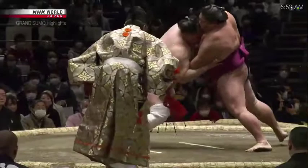Denying Mitake Umi any chance to get something going — he can't get an inside grip, can't get a thrust going — and Hokuto Fuji wins in a heartbeat.